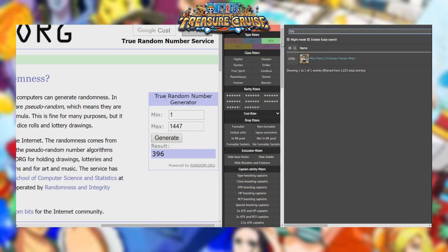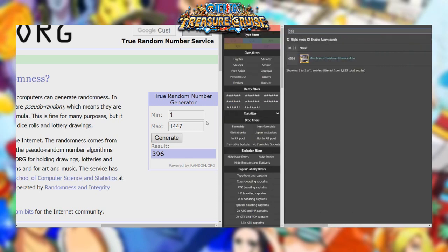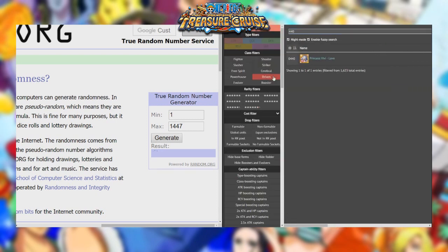396 is going to give us Miss Merry Christmas, but she's a fighter so we can't bring her. 1281 gives us Gart from Story Mode — he's a fighter, and I don't have him anyway. 440 is Vivi — I don't have this Vivi at all, I wish I did. 1383 is going to be Toy Soldier, but we don't have him on Global yet.